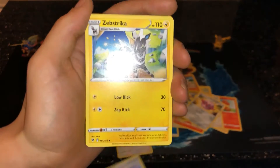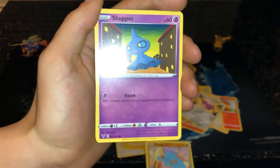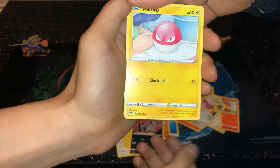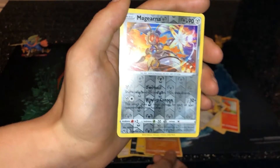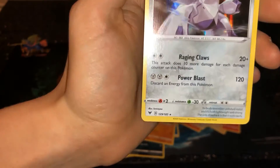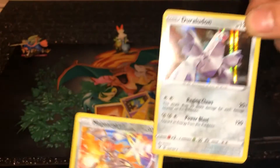Wyndon Stadium, Zebrastriike, Anthony, Shuppet, Pachirisu, Voltorb, Rockruff. What is this? Holo! Magar- Magar- Oh, and a Holo! Duosion. That's nice, isn't it?